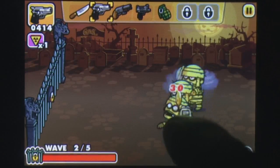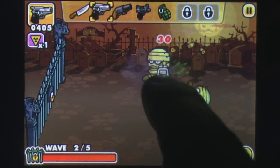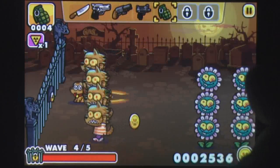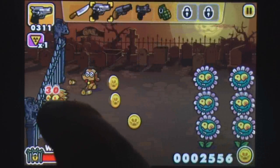Weapons are selected from a menu at the top of the screen, and then enemies can be tapped or slashed at to stop them in their tracks. Aiming weapons isn't completely intuitive, but it doesn't take long to adjust.